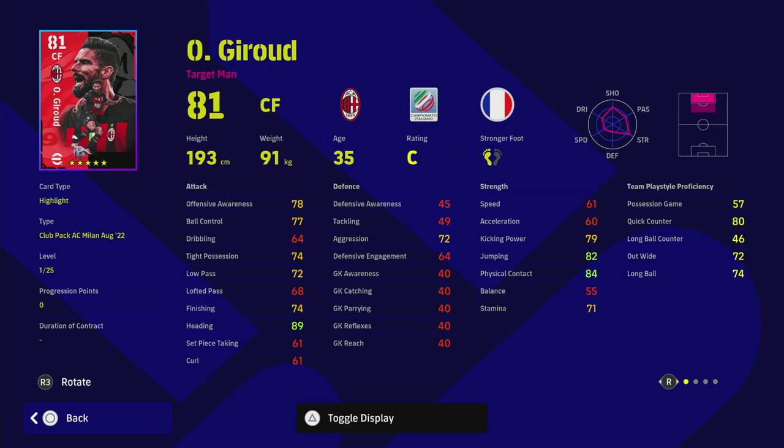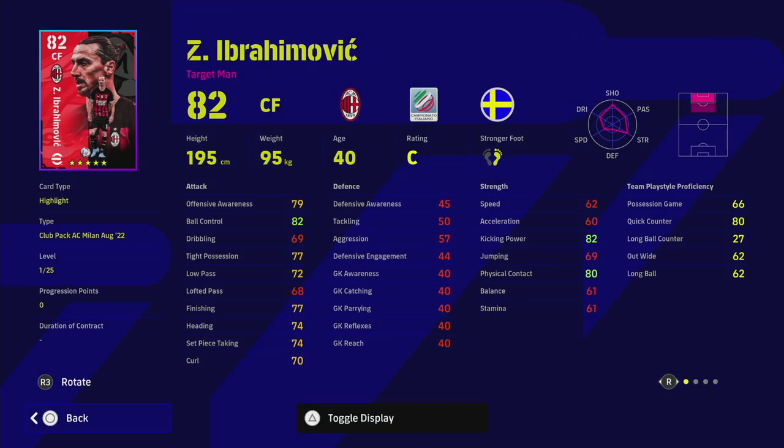If you buy Mbappe, you know what you're getting - pace and goals. If you buy Giroud you have to alter your play style; you need to be skilled enough to bring him into play because you can't just pass him the ball like you would Eto or Romario. Giroud has a quick counter of 80, and both Giroud and Ibrahimovic have the issue of no speed. If playing these guys, keep one through the middle with two really fast wingers - Rafael Leao on one side and buy another quick right winger, put in crosses to Ibrahimovic, then swap Giroud for a sub around 70 minutes.